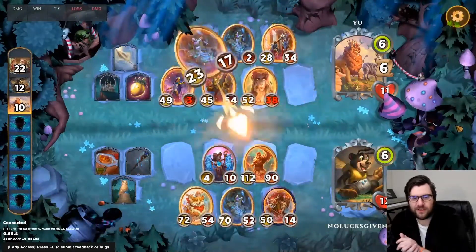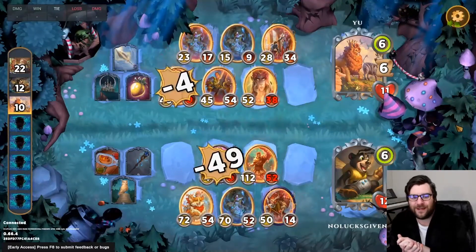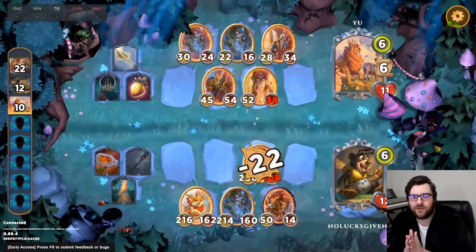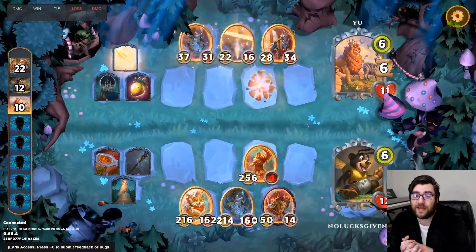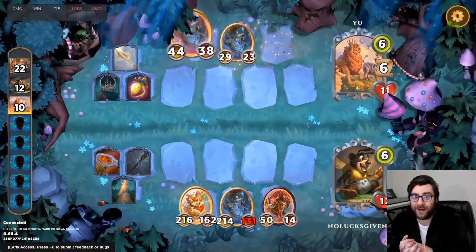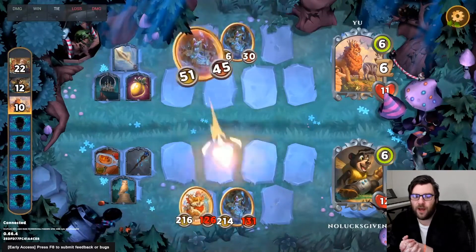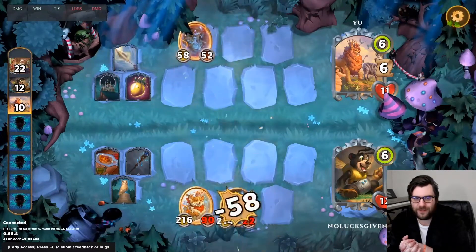Our evil Hercules gets sniped, and then that gives Court Wizard a free attack. Then we get to get in there with the copycat, even trading with the unit as well. So now we just have a ton of stats on this Hercules. My opponent does have Spear, and Spear plus double Court Wizard is a really strong maneuver. But we still have an upgraded good boy that my opponent has to deal with.